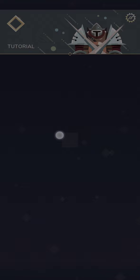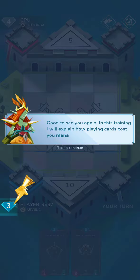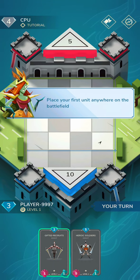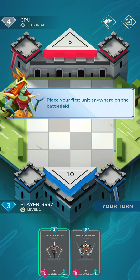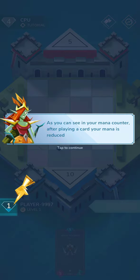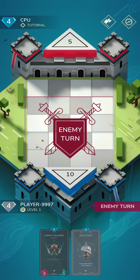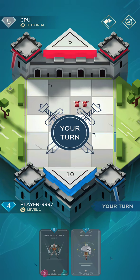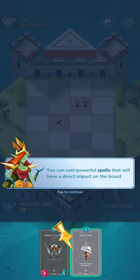We went through the first tutorial. Second tutorial we'll go ahead and dive in — it's a fairly straightforward game. You're trying to destroy the opponent's base, but where it gets more interesting is that you have energy. You've got your little gems over there, kind of like a mana system, and then your cards in your deck have a mana cost, and they have the number of people and the speed.